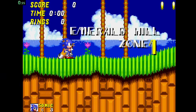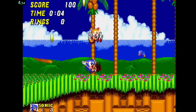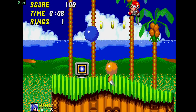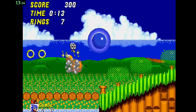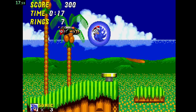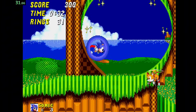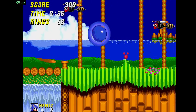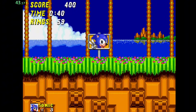Next is Sonic the Hedgehog 2. I feel like we're going to have a similar story here unless one of the badniks have blue in them, which so far they do not. I'm not going to count this as touching blue because it's pretty much an aura — we're not technically touching that. Unfortunately, the checkpoints in this game are also not blue, so we complete the first level without touching blue.